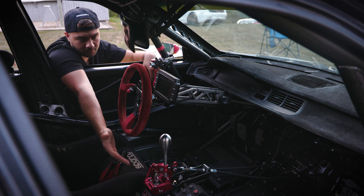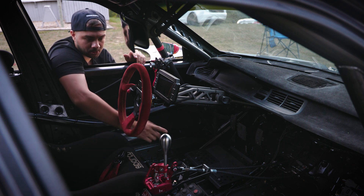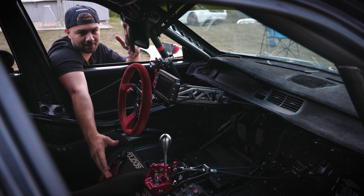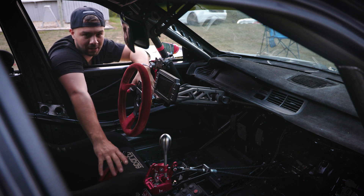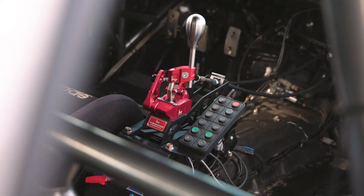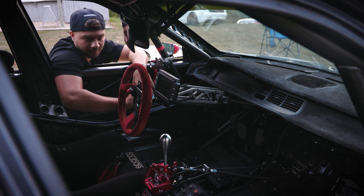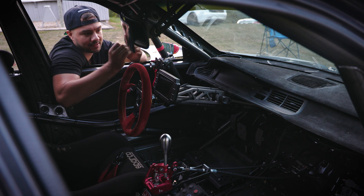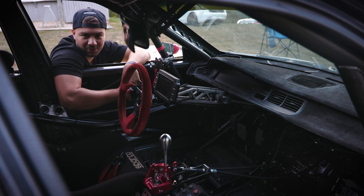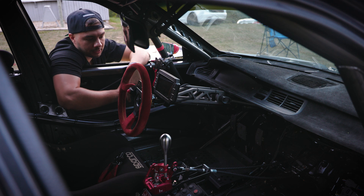Last but not least, we have the Hybrid Racing shifter, which is an absolutely phenomenal unit, but to get it further back we had to extend the cables and run a custom mounting setup. Hybrid mocked up what I call the 'command station center' — all my accessories are mounted to this base and it lifts the shifter up close to the wheel. We have the PDM button pad, tilt and bias, a prop valve, my kill switch, fire bottle pull, and the radio. Everything is housed in that little unit because obviously I can't reach the dashboard anymore.